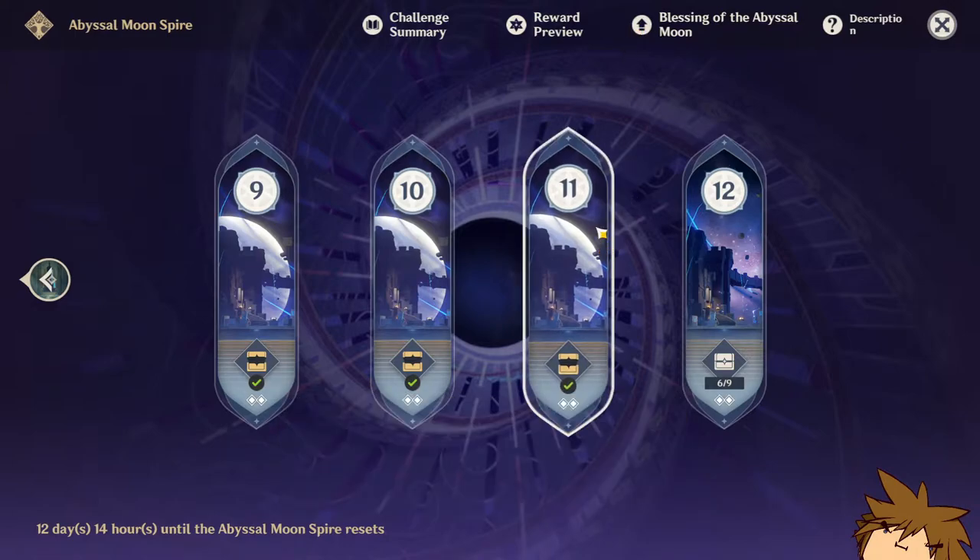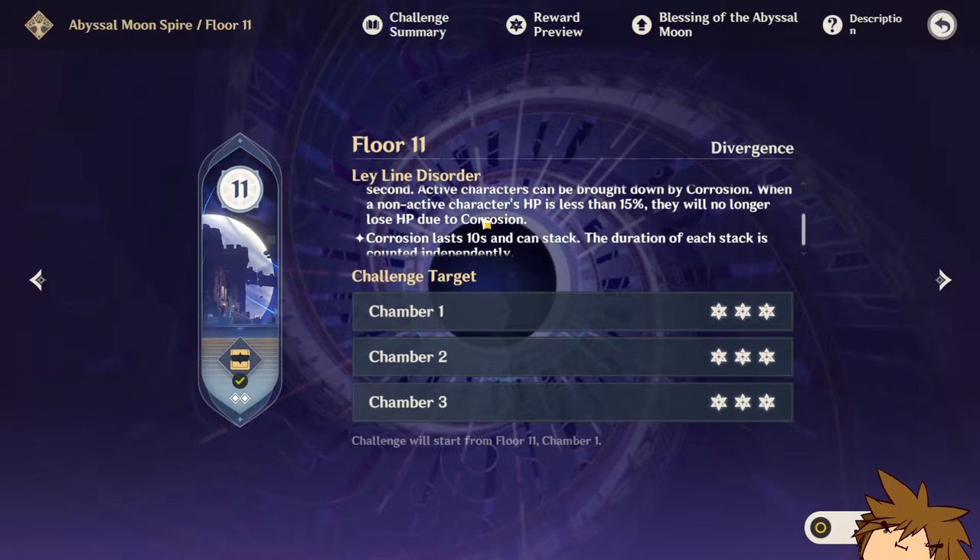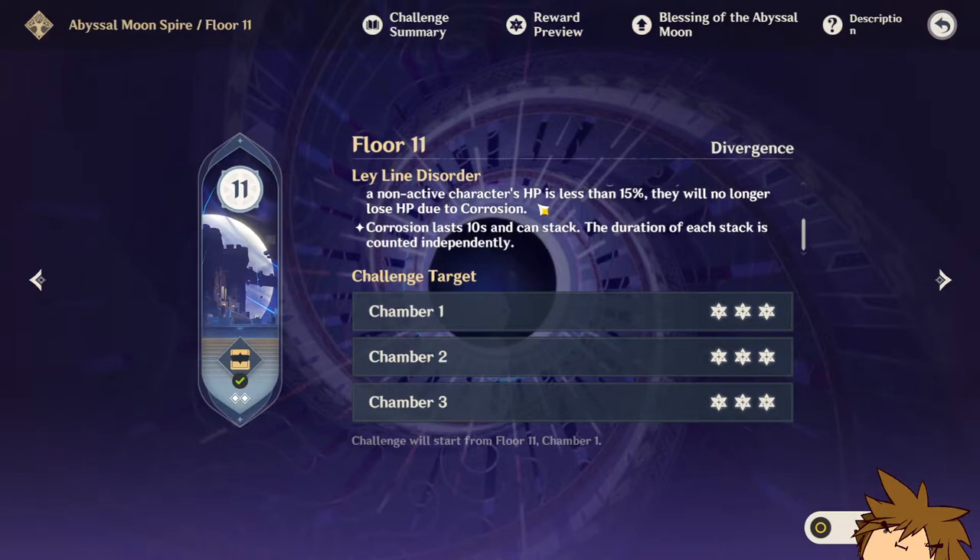The Spiral Abyss has a new feature on Floor 11 — a new ley line rather — and the ley line disorder is the corrosion status. When opponents are defeated, all party members will be affected by the corrosion status, so as long as you kill an opponent, corrosion is applied to every single member of your party. Characters being corroded will lose a fraction of their HP every second. Active characters can be brought down by corrosion, but when a non-active character's HP is less than 15, any character on the field will get eliminated. Other than that, they won't die if they're just in your party. Corrosion lasts for 10 seconds.